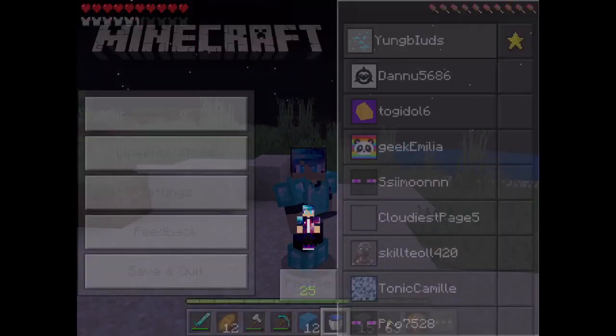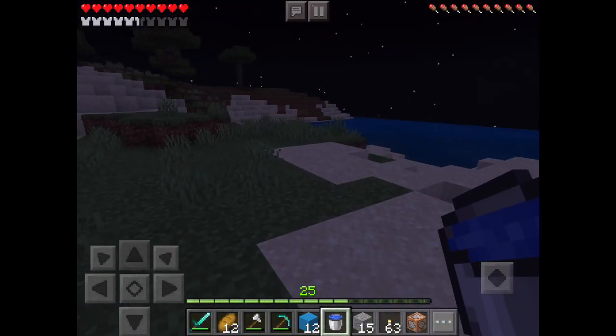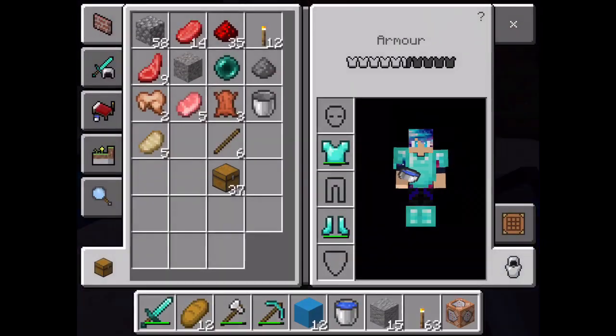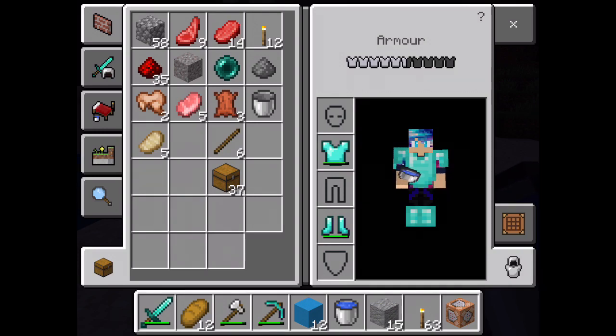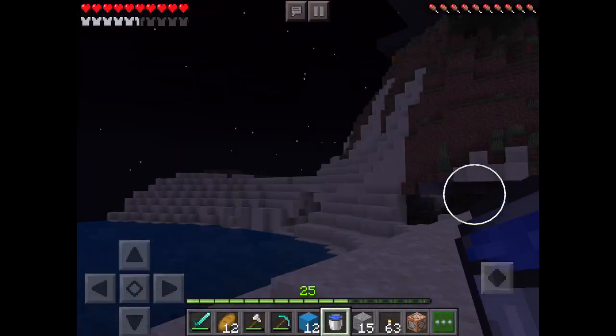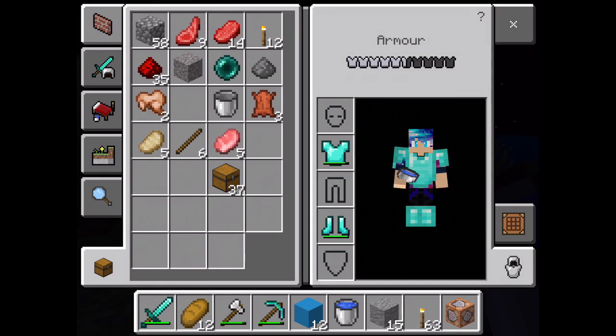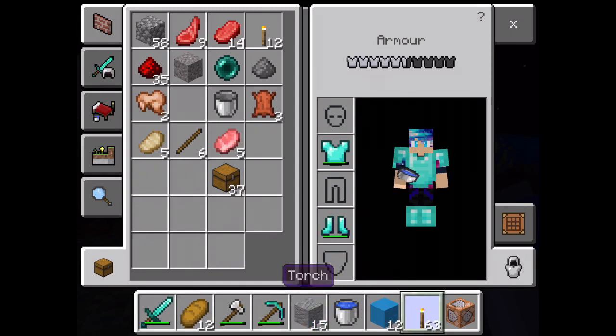I'll show you my inventory and what I've got equipped at the moment. I have 58 stone, 14 raw beef, 35 redstone, 12 torches, nine lamb, a pearl, gunpowder, cooked chicken, raw pork chop, leather, a bucket, five pork chops, six steaks. I got 37 chests because I saw an unclaimed chest and it had a bucket - that's why I've got two buckets. I've also got a diamond sword, 12 pieces of bread, an axe, a diamond pickaxe, a water bucket, and andesite.